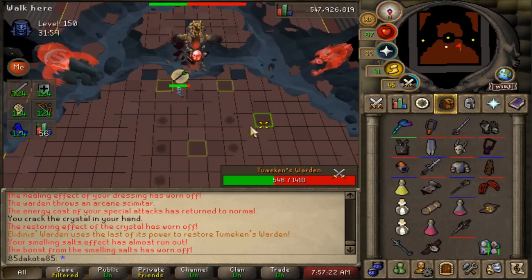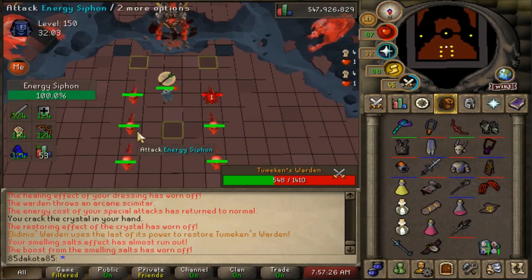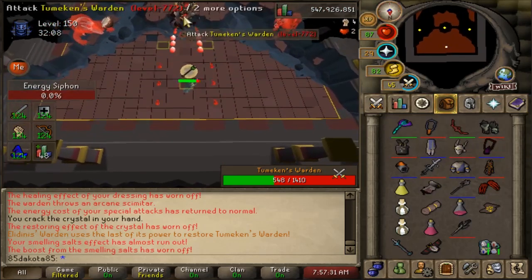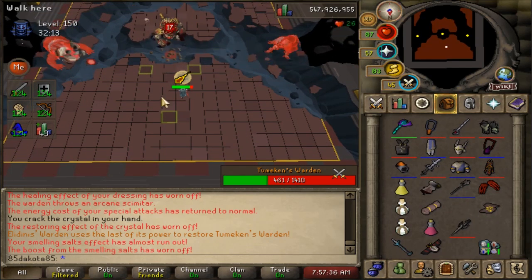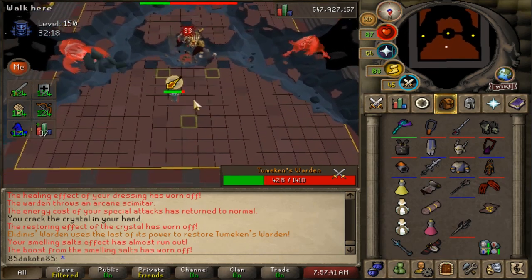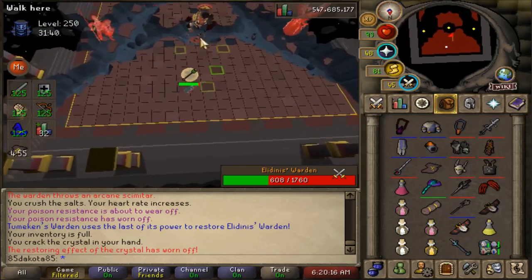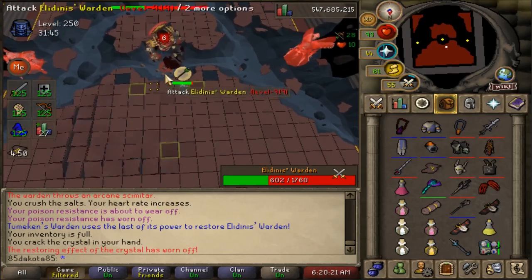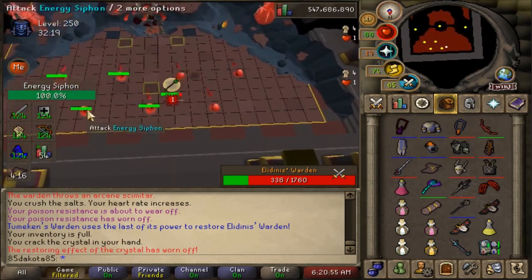After the third set of skulls, the Warden spawns a second Phantom on the right side. If fighting Elidnus' Warden, it's Kefri; if fighting Tumekan's Warden, it's Baba. So you'll always get Akka and Kefri, or Z-Bak and Baba. Kefri tosses fireballs and Baba tosses stones — keep your feet moving to avoid them, and watch the shadow on the ground to see where they'll land. If you have the Aerial Assault invocation on, Kefri's fireball hits a larger area, making them harder to dodge during this phase.